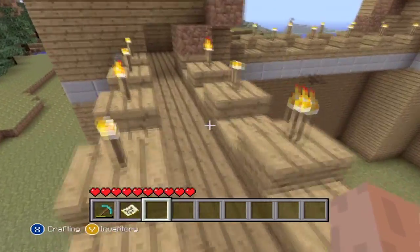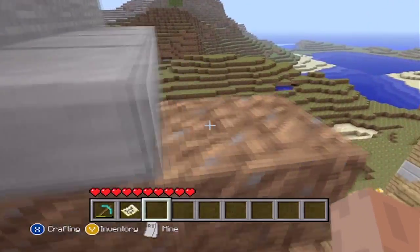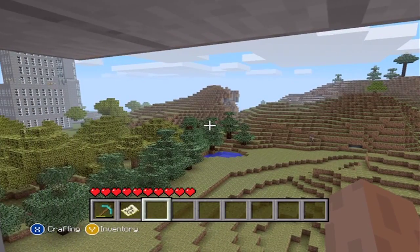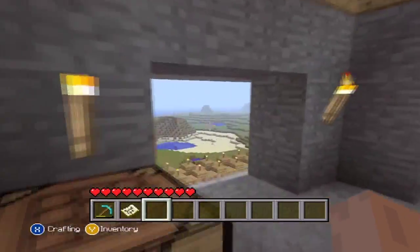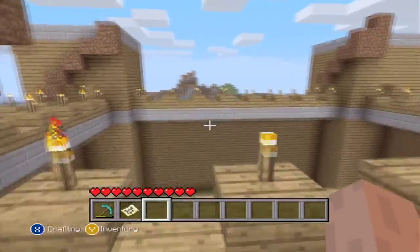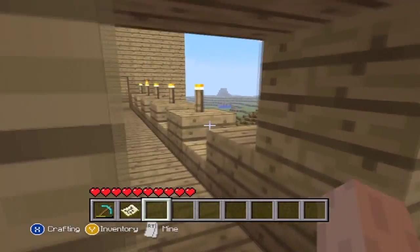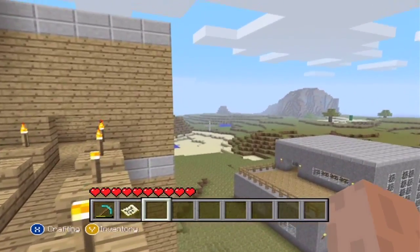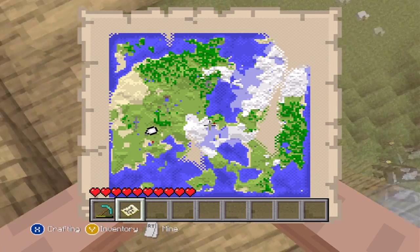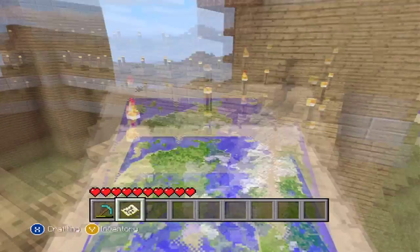I've explored everywhere, gone through most caves, got most resources — got a lot of diamonds now, about 20 diamonds found, which is pretty good. I think that's about it really. Next time I'll make another tour — this should be done hopefully. Nobody's put in prison but it's something to build. I was going to build an Alcatraz on that island — you can see it on the map, right down on the bottom left. I was going to build a little prison on there.